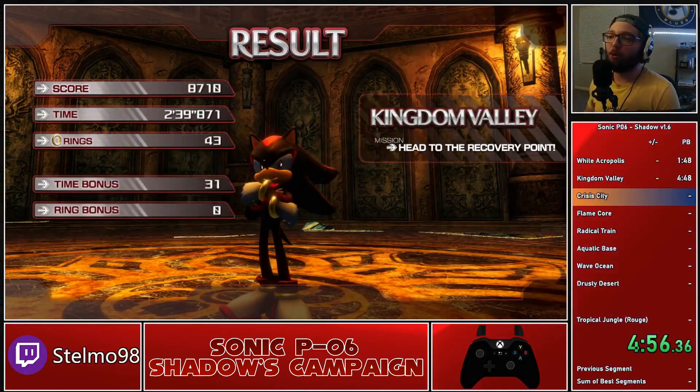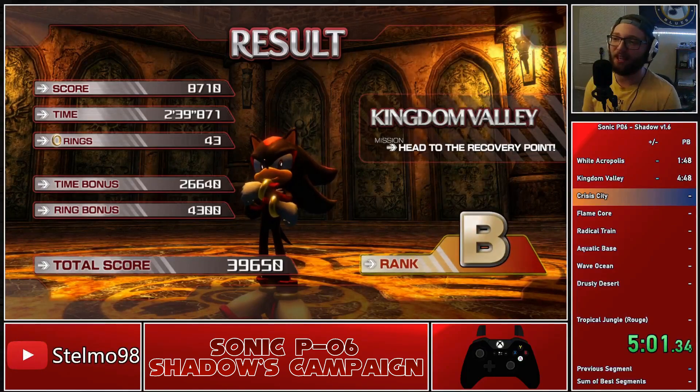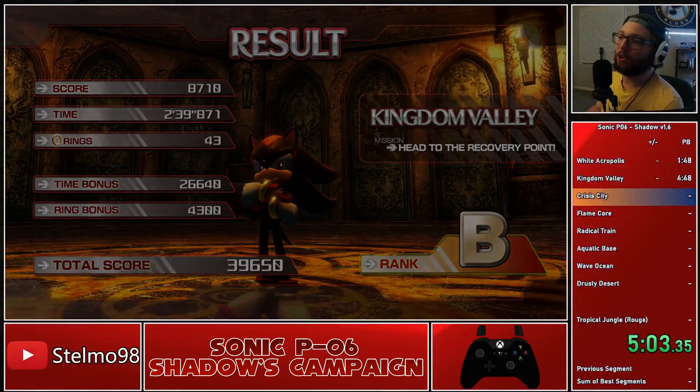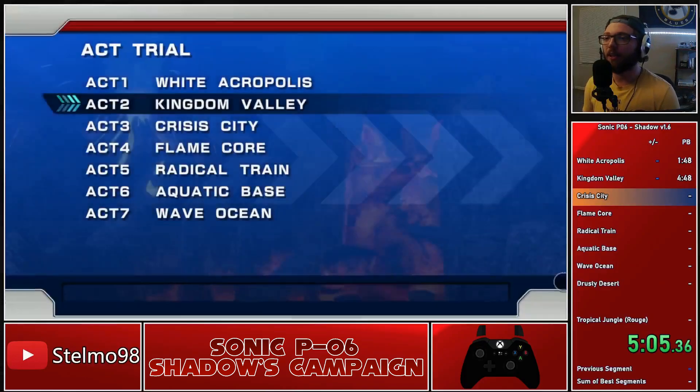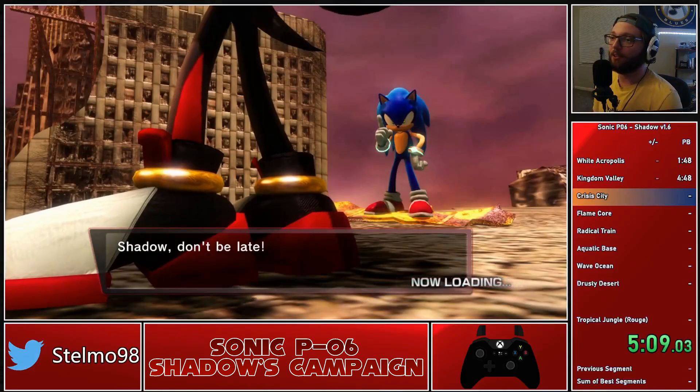One other thing I want to note movement-wise is Chaos actually gave us the ability to switch between three different types of jump dashes in this game: the straight, the curved, and the legacy. The curved I won't talk about because it isn't used in any case, but after this quick cutscene, I'll explain the other two.